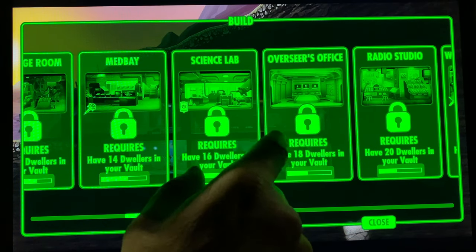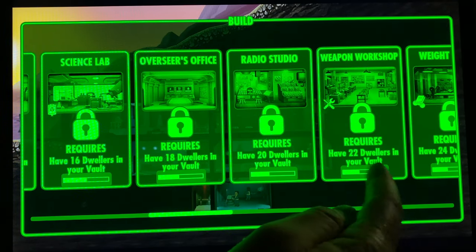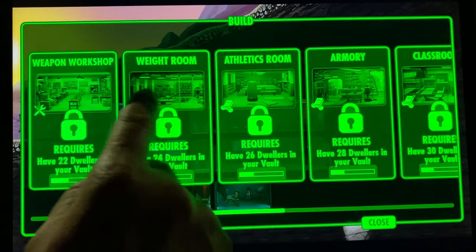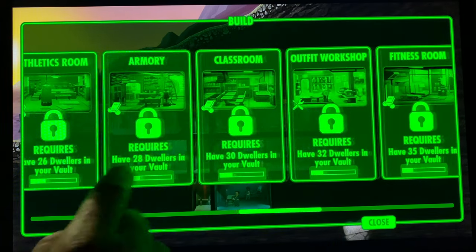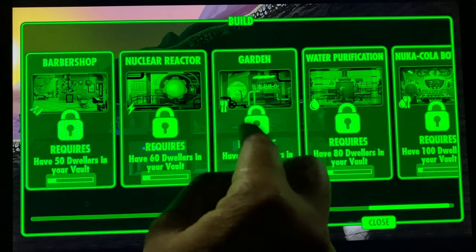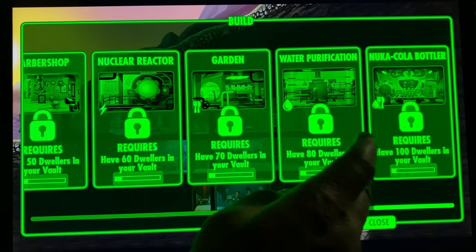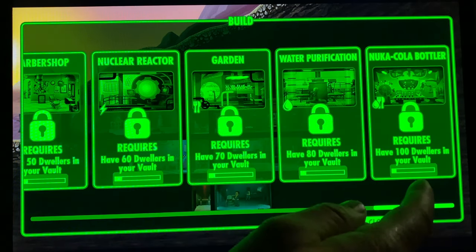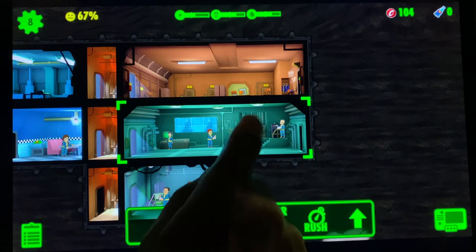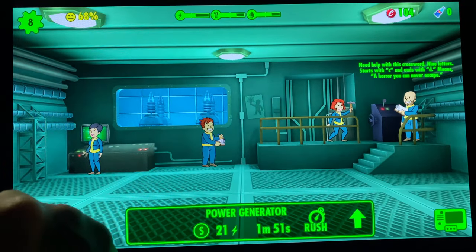The med bay and science lab come later on. The Overseer's Office lets you do missions outside the vault, which is pretty cool. The weapons room, weight room, and flight room are for upgrading your SPECIAL stats so you can max out your dwellers. The nuclear reactor is an upgraded version of the power room, the garden upgrades the diner, and the nuclear cola bottler actually does both water and food.